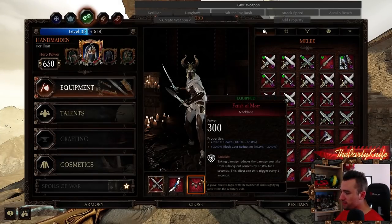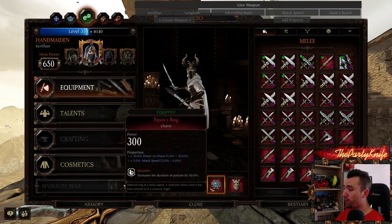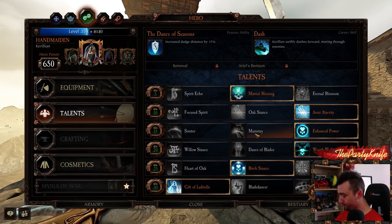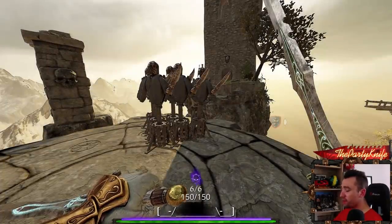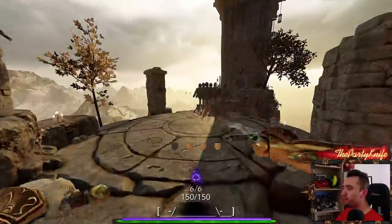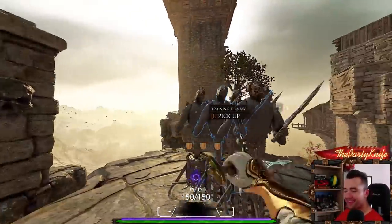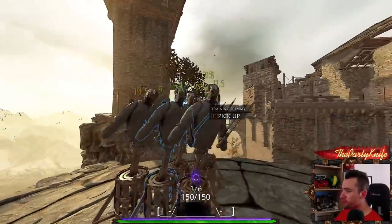Moving on, we have attack speed. Attack speed is one of those things that might seem straightforward — you can apply it to your weapon and your charm, and obtain it through talents and buffs like Swift Slaying on your melee weapon. But attack speed is kind of a bad definition; really what attack speed is is animation speed, and there's a crucial difference between the two.